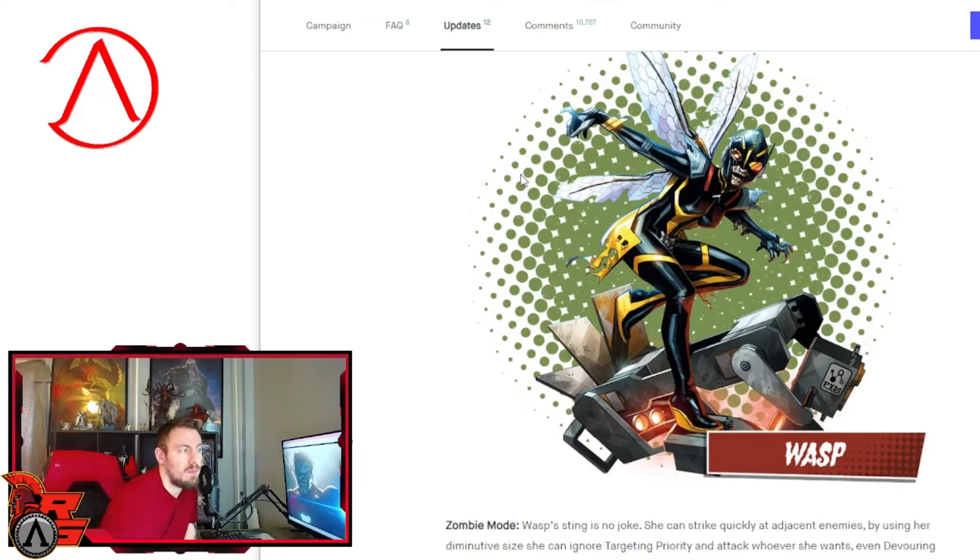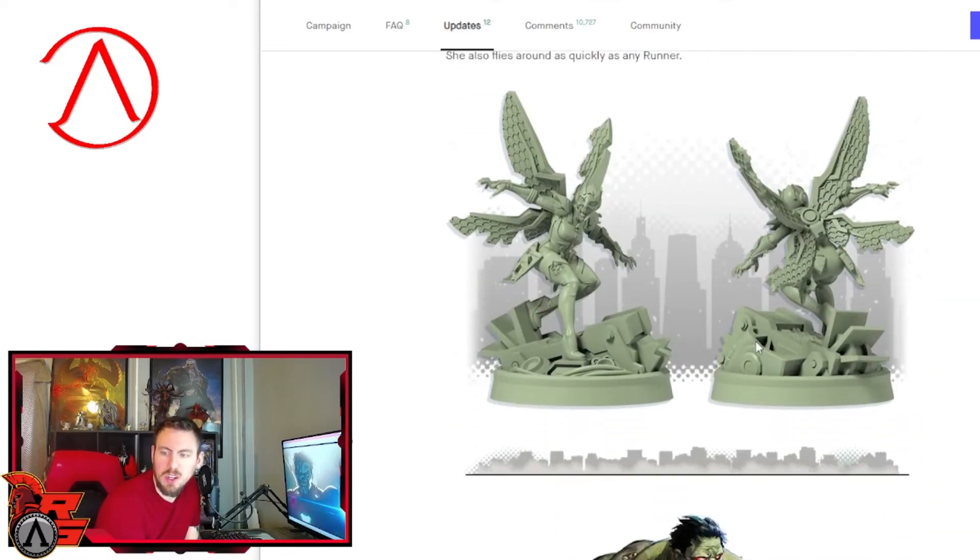When you are in hero mode and she is a zombie trying to kill you, she is always the last target in the priority list. She can fly around very quickly like a runner. So she's fast and last in priority. If there are tons of enemies and she's hitting you, you have to kill all those other enemies before you can even attack wasp because she's small.